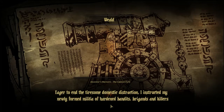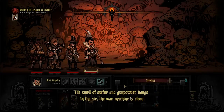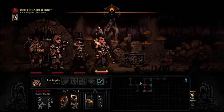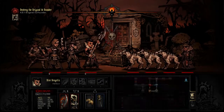The narrative text reads: 'Vigor to end the tiresome domestic distraction, I instructed my newly formed militia of hardened bandits, brigands, and killers to go forth and do their work. Compliance and order were restored. And the noisome population of the hamlet was culled to more manageable numbers.' That's so sinister. The smell of sulfur and gunpowder hangs in the air - the war machine is close. That's scouting though, I think it's over here. We have to go through so many battles! That's up here - let's go through treasure, deal with curio later. Not too wild about curio because I know I can get through the treasure one. We just surprised them, nice.